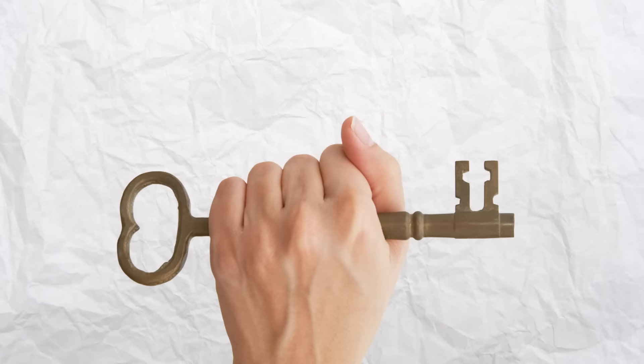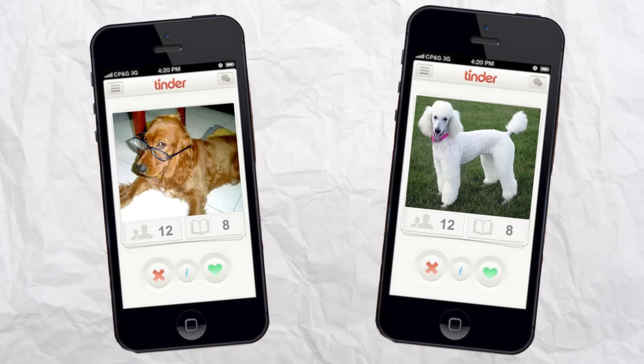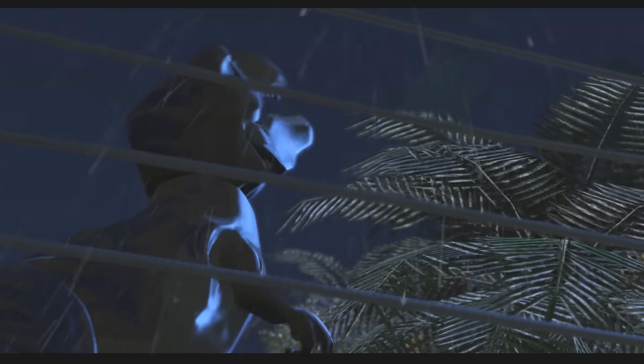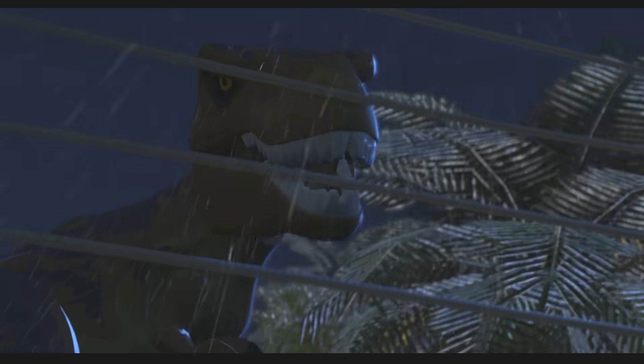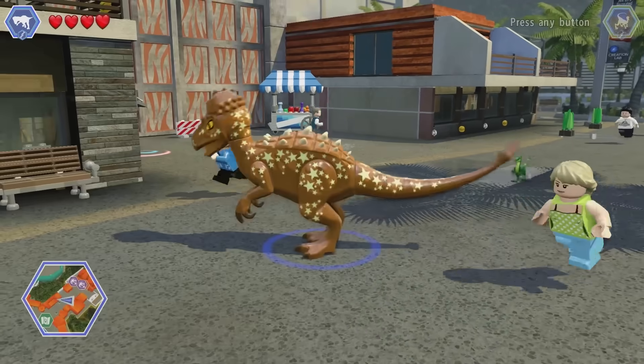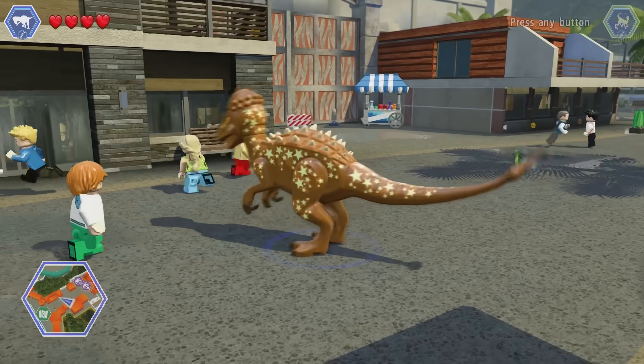The key to creating a genetic hybrid is having two species with similar enough genetics that they match up to create a viable animal. So what about dinosaurs? They're all just big lizards, right? Well, kind of. To figure out whether dino-splicing is actually possible, we need to take a closer look at one of the dinosaurs' closest modern relatives.